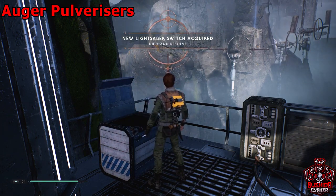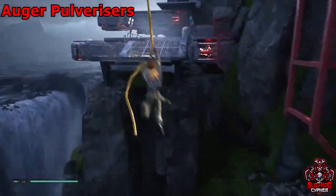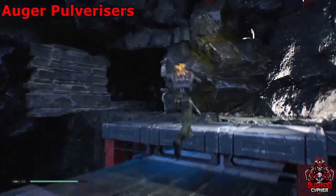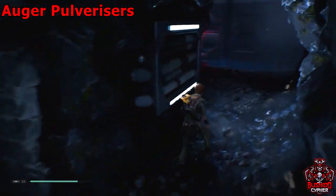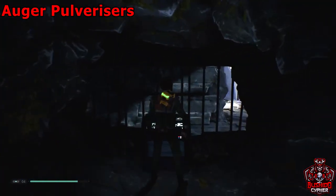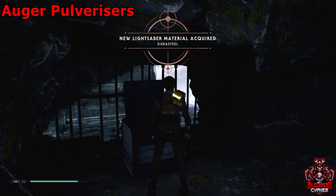Slow down the pulverizer, then keep platforming your way up. We're going for another chest through this rocky mountain area. Slow down the very first pulverizer — there's a little cave on the side with a chest inside. Slow it down, loot the chest, and then backtrack.